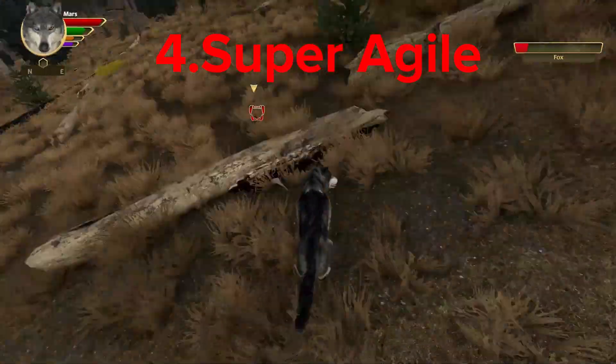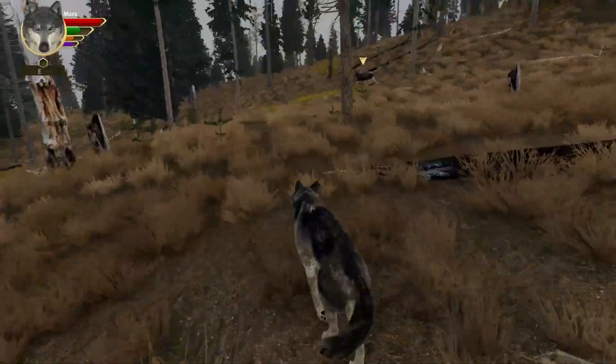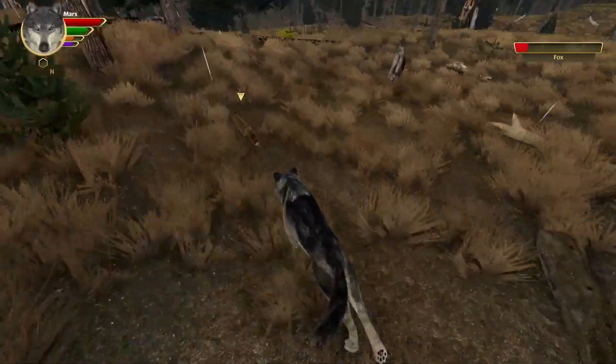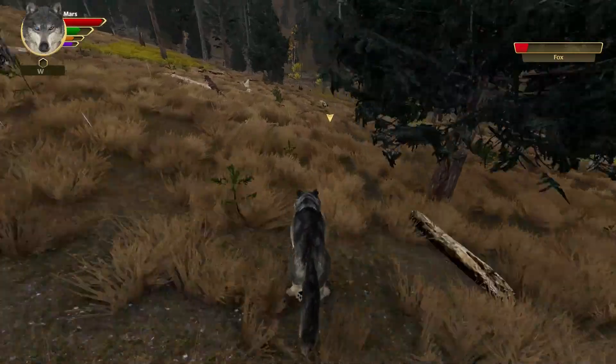Red foxes are super agile — they're like acrobats. They can make short turns, jump over obstacles, and run fast. This helps them when they're chasing prey or when they need to escape from danger. Acrobats, huh? Yeah, I also feel like that. Their skills suit their little bodies very well, I have to say.